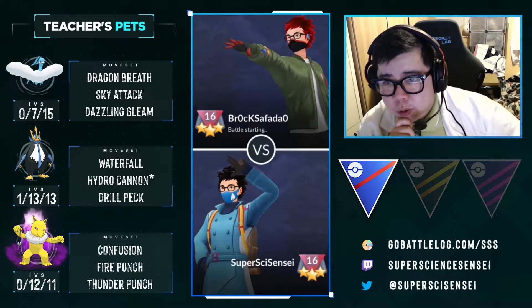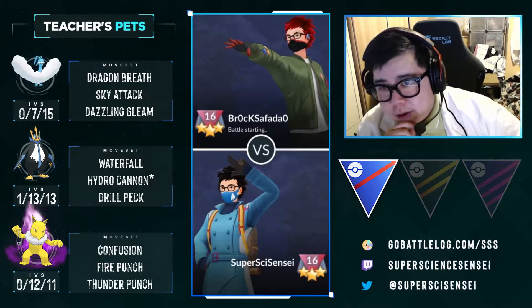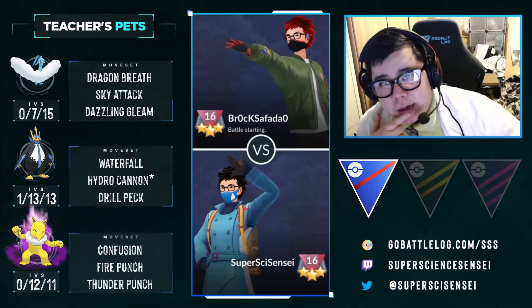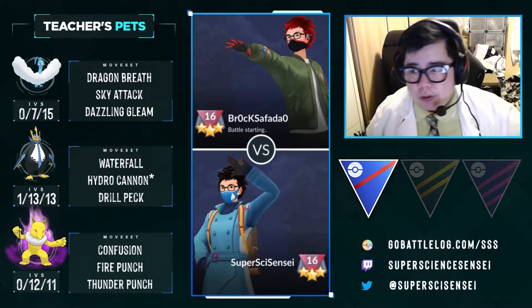Empoleon is a good overall mon that has a very unique place in the meta. It's a lot squishier than it is in Ultra League, but it still has a lot of play. This team was based off of another user, Bloody Bananas — his link will be down below, twitch.tv slash Bloody Bananas — who used Altaria, Empoleon, and Mew last season to great effect. So let's get to the videos.